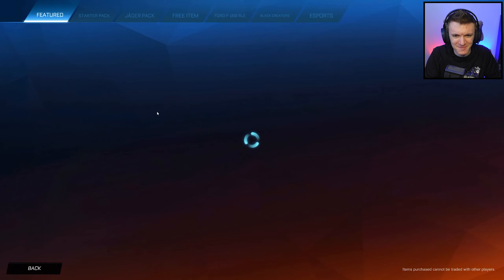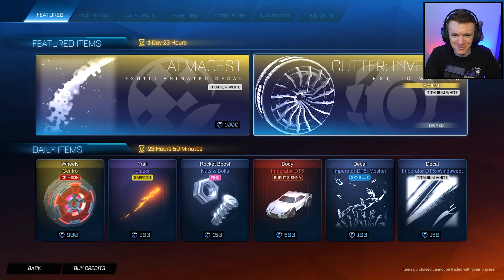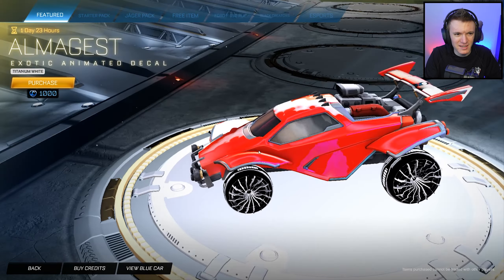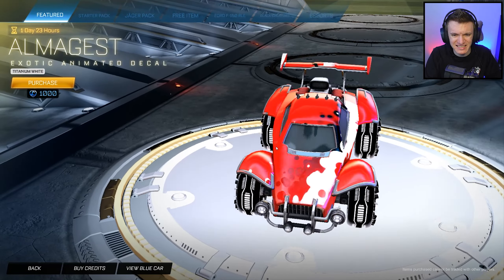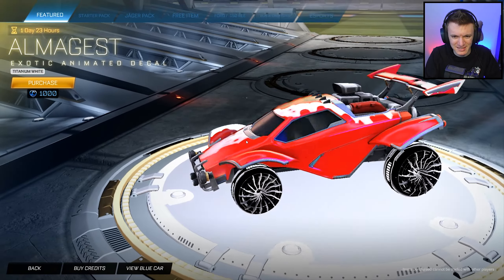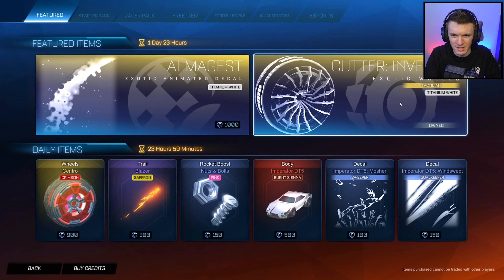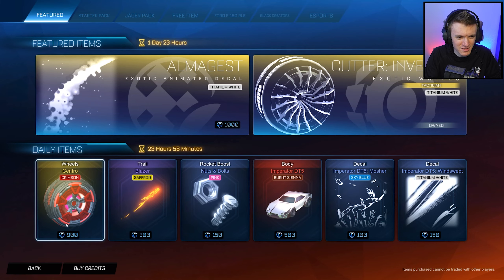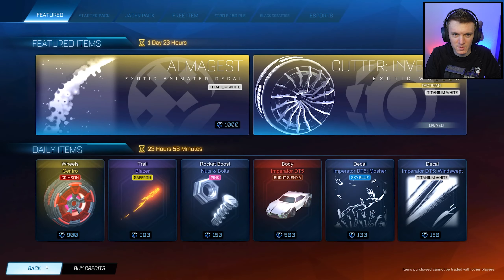All right, all right, calm down. Don't have sex with your microphone. I love titanium white and black wheels — like white and black. Titanium white. That's not as pretty. We'll just gloss over that, we're not even going to talk about that. The wheels — yeah, the wheels are sexy. But apparently they released like new season two items or whatever.